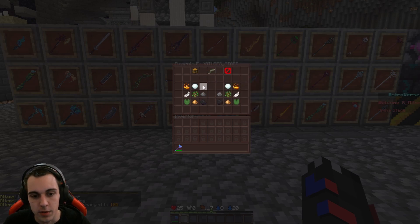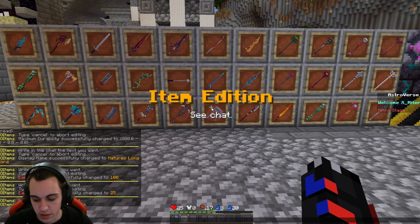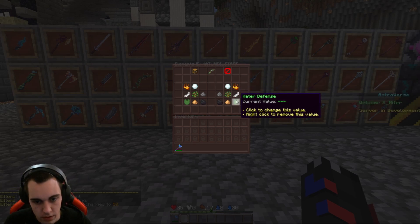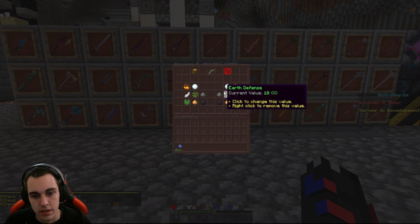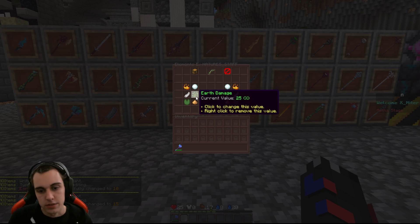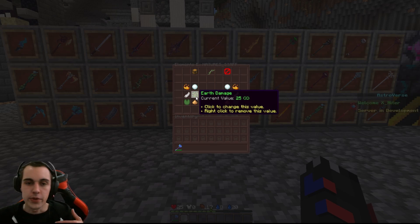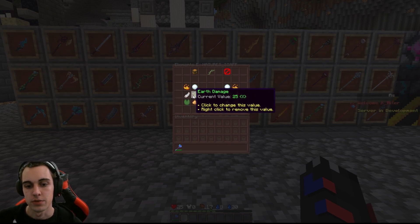Let's set earth damage to 25. And we want earth defense at around 15 — that way you can deal your damage, but if they attack you, you're still going to get hurt, though probably not with that same elemental damage type.